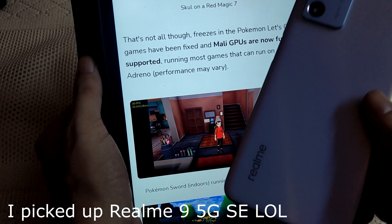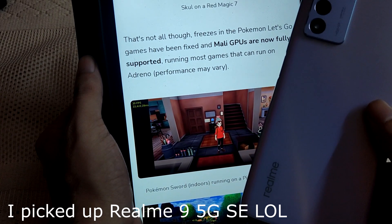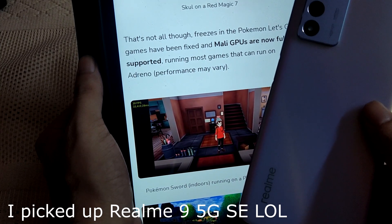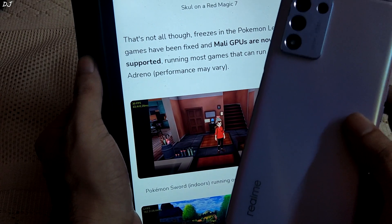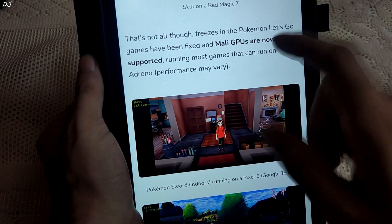I have a Redmi K50i with a Dimensity 8100 processor — its general performance is really very good. But when it comes to running games on Skyline Emulator, most games used to crash or had graphical bugs, so I was hesitant to recommend this device for emulation. This update can be a game changer.